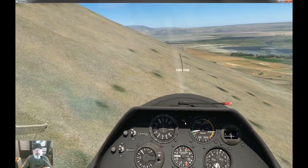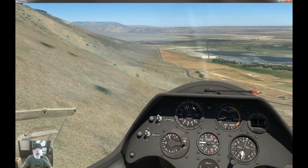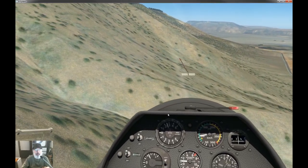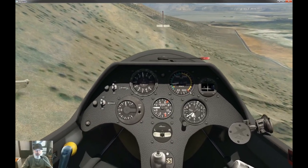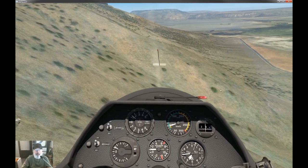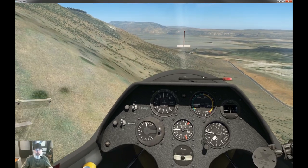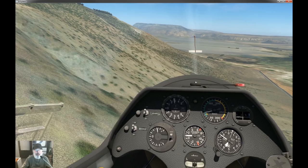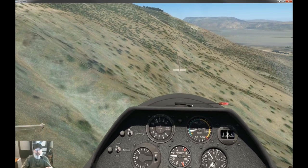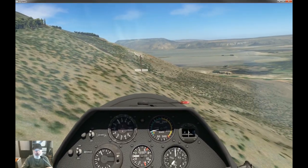Now we're getting some lift — that's what I wanted. I'm going to keep myself close to the terrain without crashing into it and follow this ridge line along, dealing with the undulations of the terrain. I've got head tracking which makes looking around easy, but you always want to be very aware of your surroundings when this close to terrain. You absolutely want to keep an idea of where the wind is — you always want to be on the windward side of a rock face when you're ridge soaring, never the leeward side.